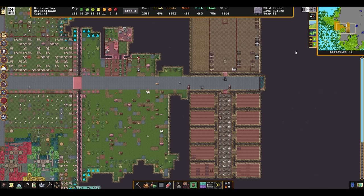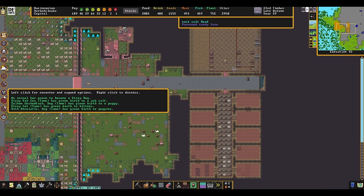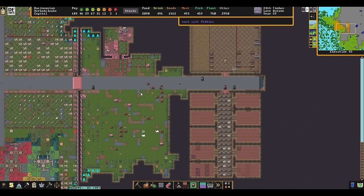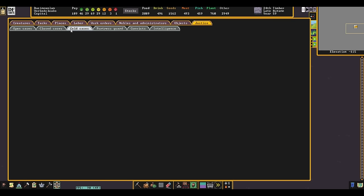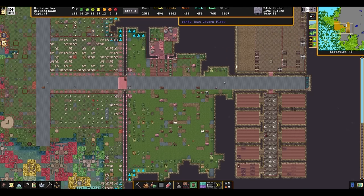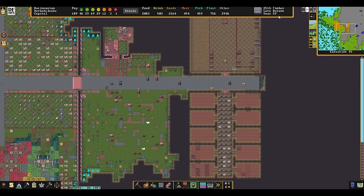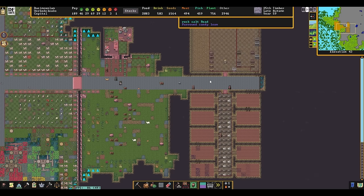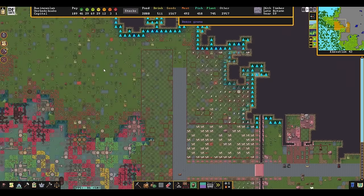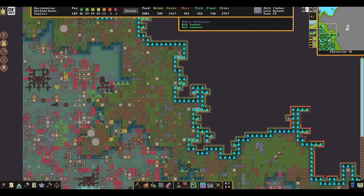If ever we needed to build a bunch of traps really quickly, I could just order up like 50 mechanisms to be done in bulk. Let's close that and see what other alerts come up. I think we did miss a production mandate. Because you don't have a Bismuth Bronze weapon rack, at some point Richie is going to require that we punish someone. No trade caravan all through autumn. It's not like we need it, although it would have been kind of convenient.